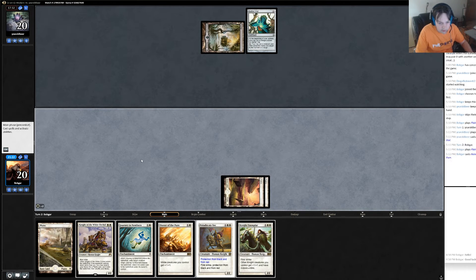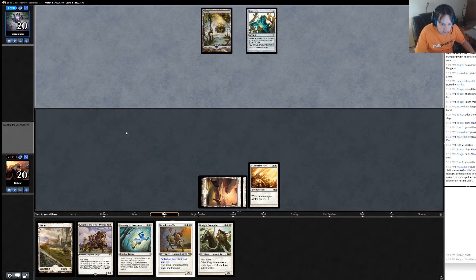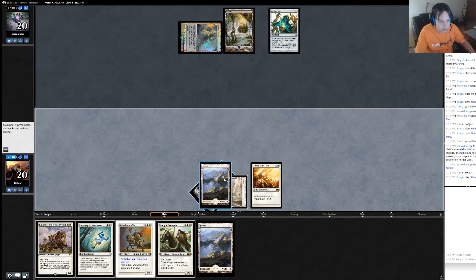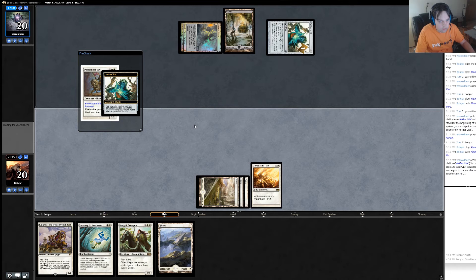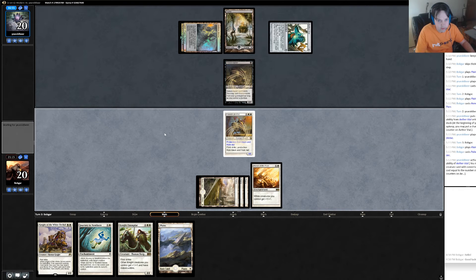I'm just going to play Honor of the Pure. Honor of the Pure into Paladin en-Vec. No plays from him. Oh no, he does have a play — Godless Shrine tapped, sure. I'll play the Paladin en-Vec and pass. He Aether Vials in — not relevant to me playing Paladin en-Vec so it was a little silly, but that's alright. You could have done that any time.